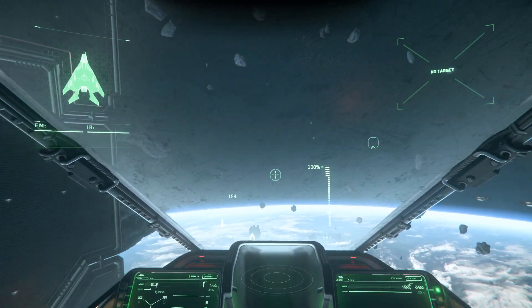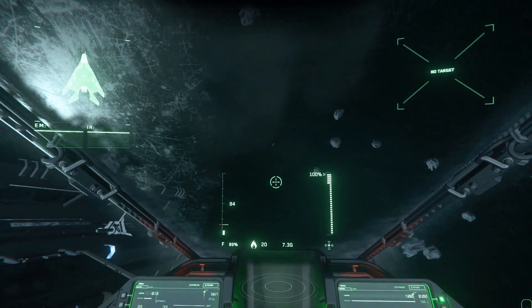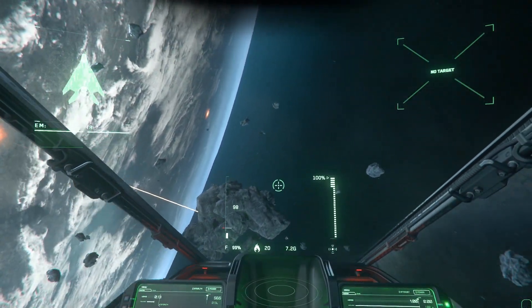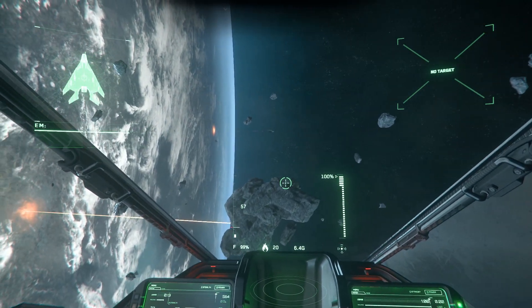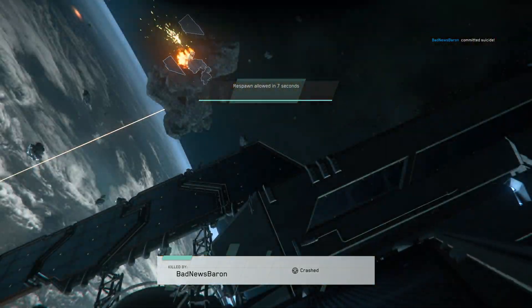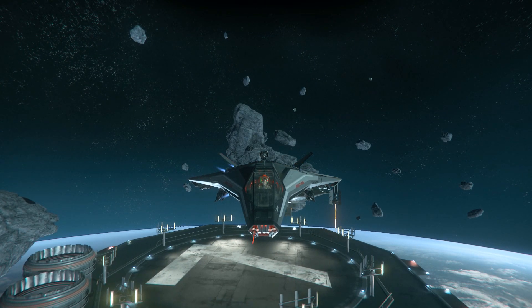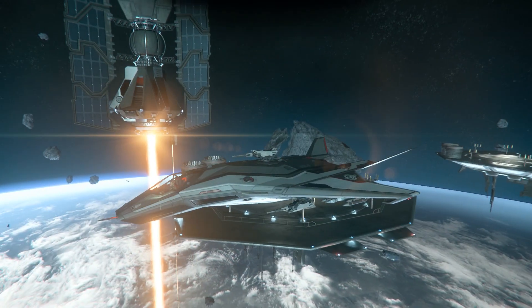Six degrees of freedom means ships go up, down, left, right, forward, and backward using thrusters to strafe, in addition to normal flight mechanics like pitch, yaw, and roll. Because this is a video game and not real life, the main engine and each of the maneuvering thrusters have arbitrary values assigned for maximum thrust output and acceleration rates — how fast you can go in a given direction and how quickly. How you shape these artificial limits informs the entire flight experience.